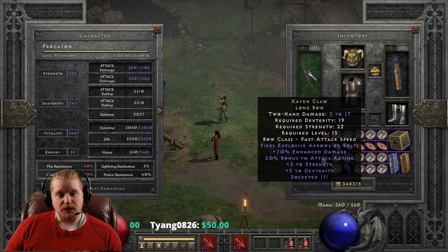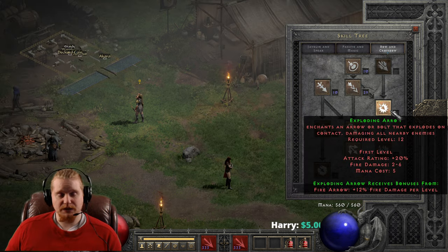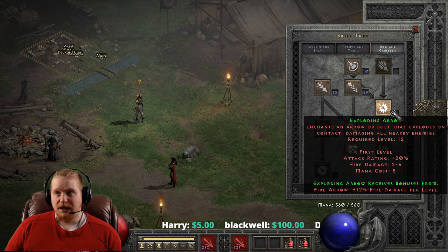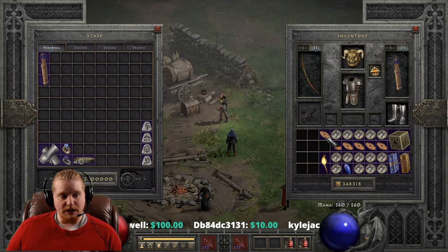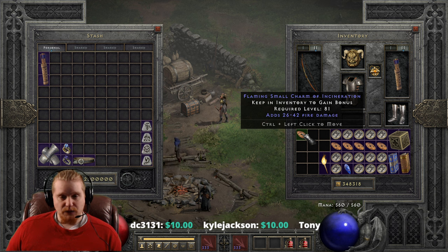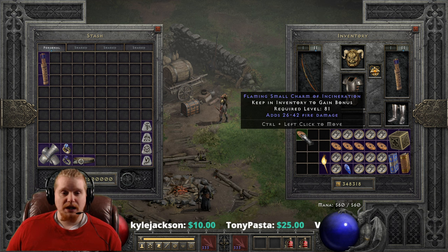But that's not the secret to this bow. The secret is actually what is the secret to this skill. The Fires Explosive Arrow skill — the actual exploding arrow skill, which is a skill on Amazon in the bow and crossbow tree — has an interesting effect that is not apparent. It is not something you are going to know unless somebody tells you. Basically, any fire damage that you have — so for instance, let's say you had a 26 to 42 damage fire small charm — any fire damage from any source will be added to the exploding arrow's fire damage explosion.